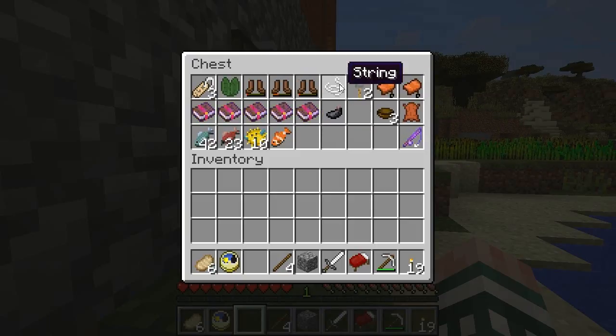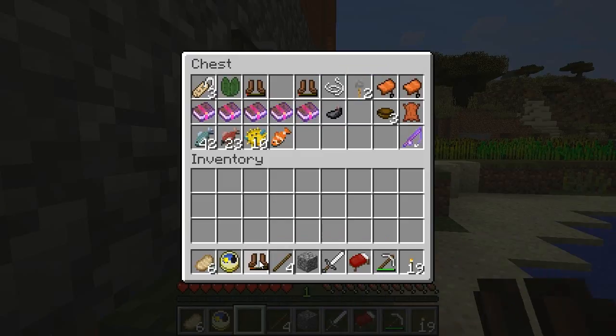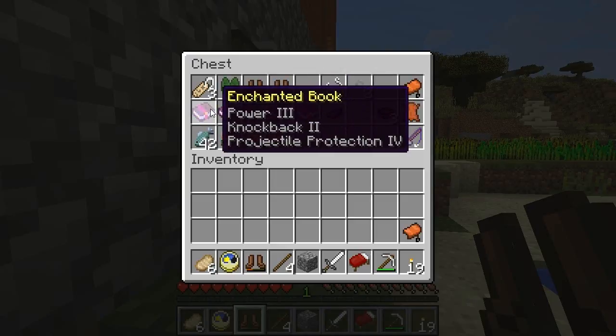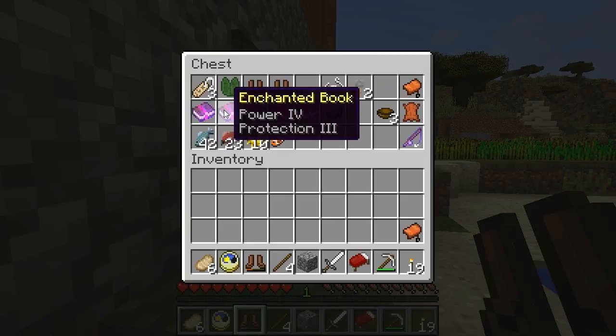I've managed to fish up three pieces of leather boots — not much, but I think I will put one of those on. I've got a saddle which would be helpful. I managed to fish up one piece of leather and that gave me the Cow Tipper achievement, so it looks like gathering leather gives you that title and not actually killing the cows themselves. Also a few name tags, lily pads, and some enchanted books.